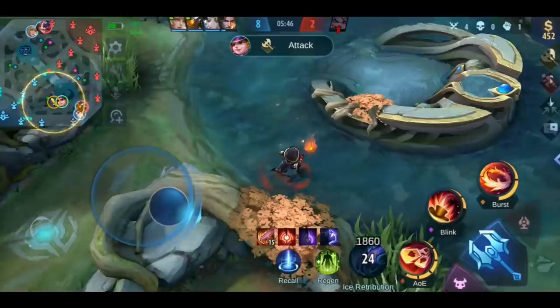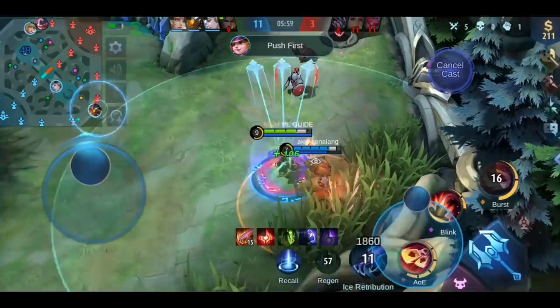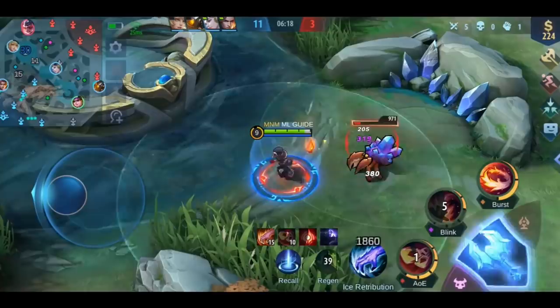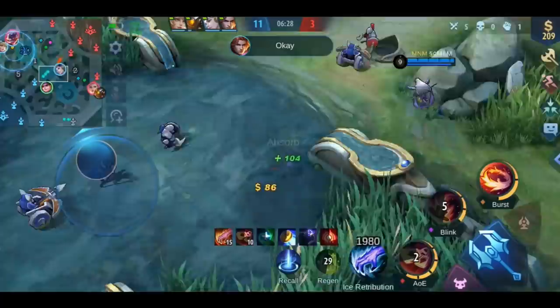Things get interesting once the lord is up, because you should focus on getting the numbers advantage so you're able to take it. As jungler, it's never more important to stay alive than here. If you're dead and the enemy's jungler is alive, you basically gifted the enemy a free chance to take the lord. Your focus on the gank should be to take out the enemy's jungler so you can take the lord — but don't die trying. Let your tank and allies engage first and wait for the perfect moment, usually when the enemy has already used some skills, especially their CC skills. After the enemy's jungler is dead, move directly to the lord and hope that your team is coming with you. That doesn't always work, especially in lower ranks.